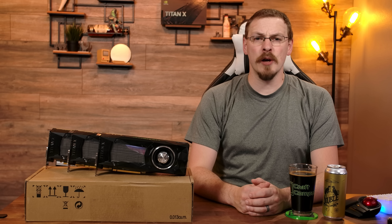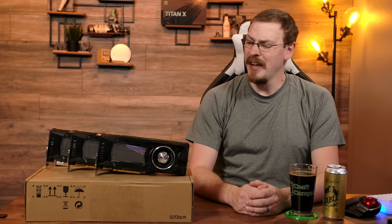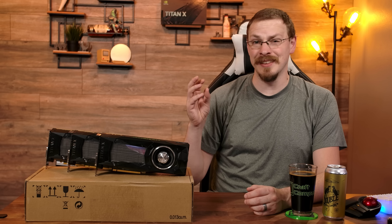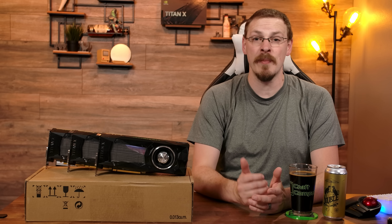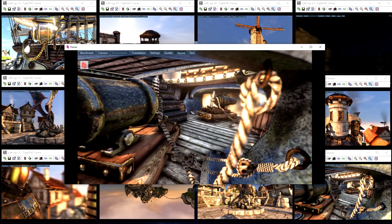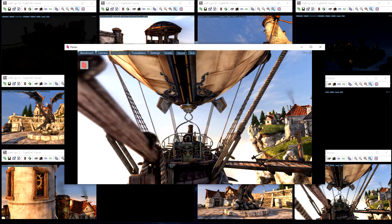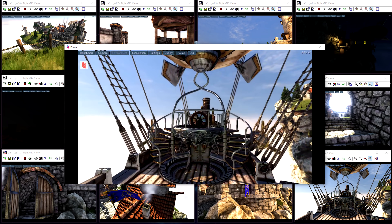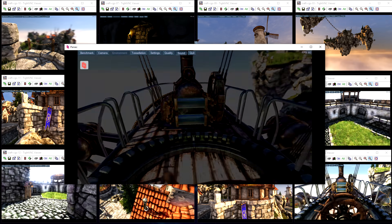The Titan X Pascal has a base clock of 1,417 MHz and a boost clock of 1,531 MHz. However, anything below around 1,800 MHz is really seen as a letdown on these cards, as GPU boost does a fantastic job keeping them in the upper frequency range. Swapping out the GTX 1070 Ti's is actually pretty simple, as I already have all my virtual machines configured and drivers installed. The only step I need to do is swap the vGPU profiles from 2GB to 3GB and fire up the virtual machines.